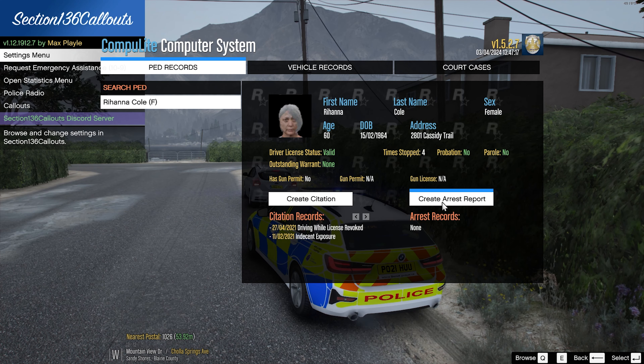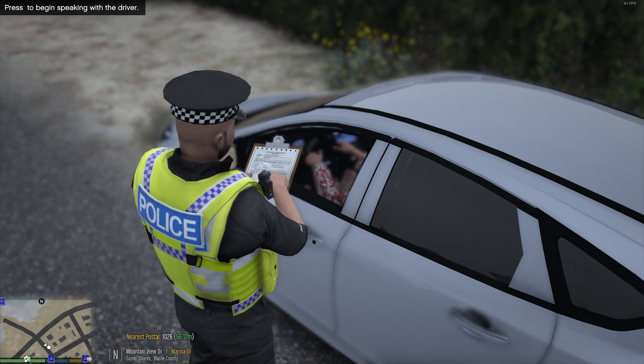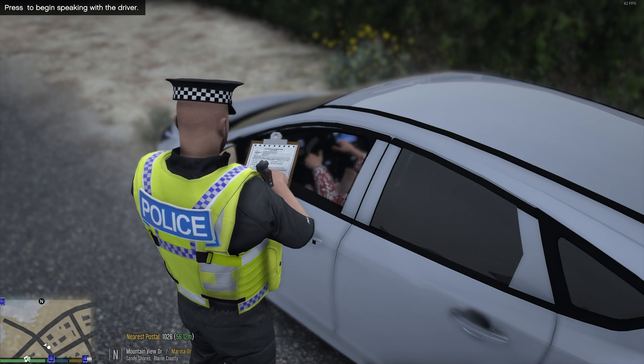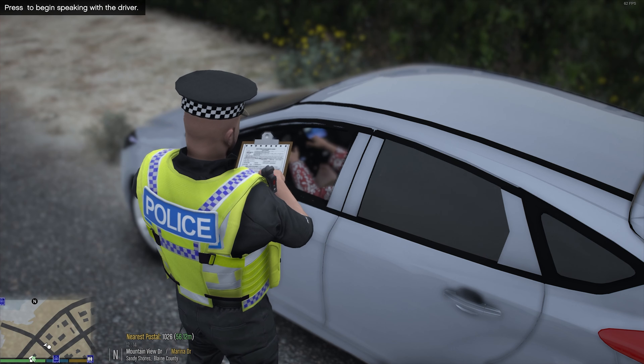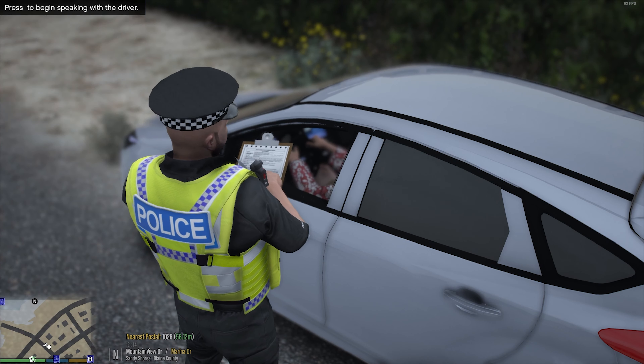We are going to give her a fixed penalty notice - I know this is registration but we're just role-playing it. It's a notice that basically means she has to get it repaired now. Okay Rihanna, here's what's going to happen. Your car is coming back as having no MOT - you can't be driving on the road without an MOT. So I'm going to issue you a fixed penalty notice. You need to get the MOT done within the next 14 days and get this paperwork signed off by an official MOT station and bring it back to your local police station.